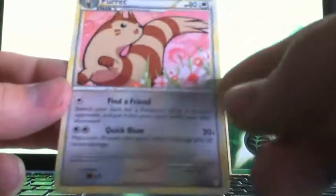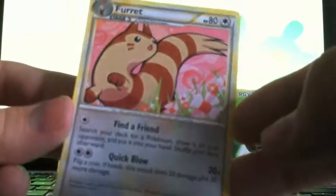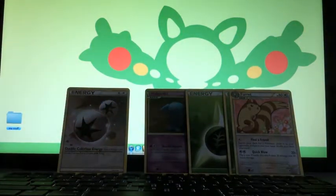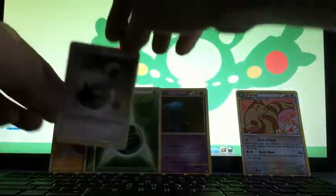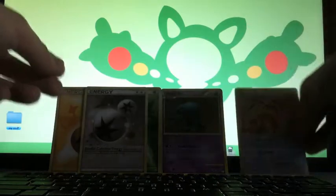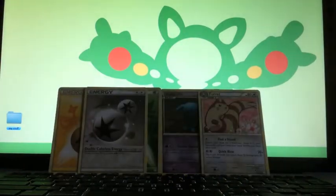That's really cool — I think I had this one as reverse holo but I needed it like this for my set, so that is awesome. So from three packs I got four basic energies, a Double Colorless which is awesome, holo Wobbuffet which I still needed, and Furret.